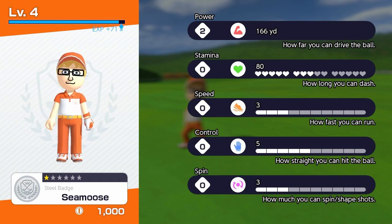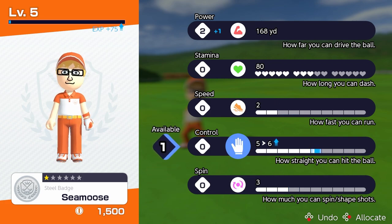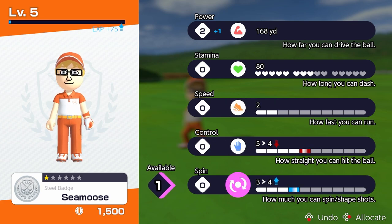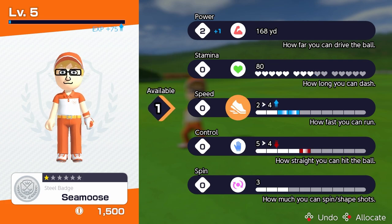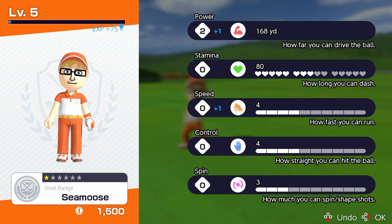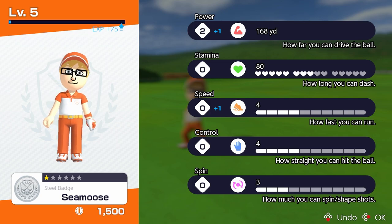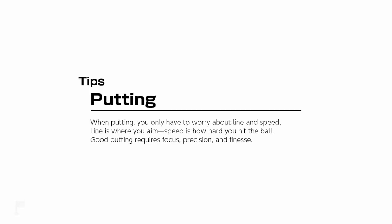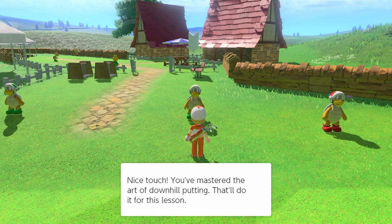I got two levels that time! I'll put one into power because I gotta be strong. I can put points into how straight you can hit the ball, speed, dash, or spin and shot shape. I like power — speed would probably be good since you have to run around a lot. I'll go with speed for now. Being faster is probably good; I just have no idea how much it really impacts you but I'll level it up anyway.